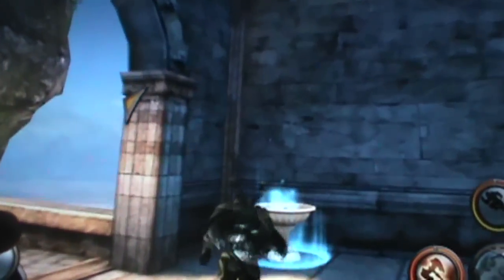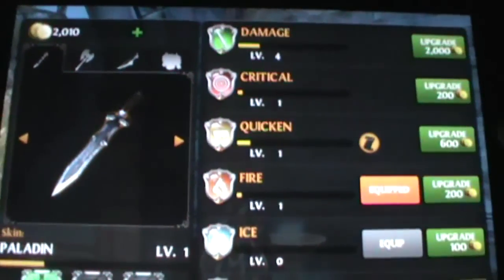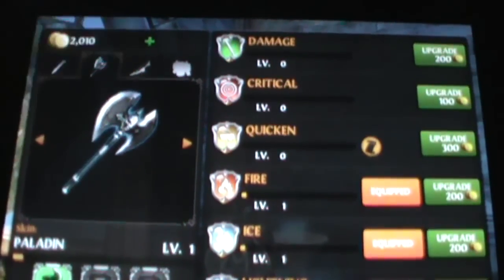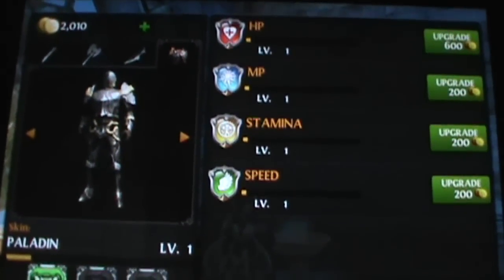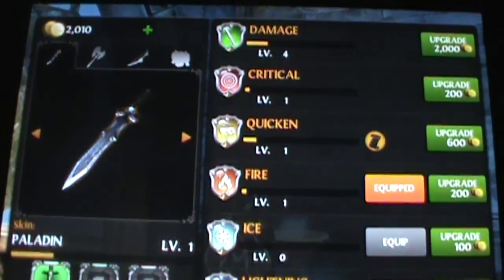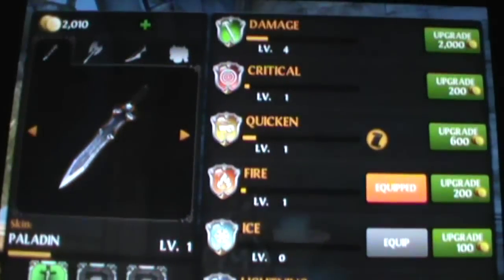Let me show you guys the upgrade trees. So that's my sword — that's what I began with. Then I have the twin axes, which is what I'm using now. I have a bow as well. Here I can upgrade HP, MP, stamina, and speed. I've been putting most of my cash into my sword, and I think I'm kind of paying for it now.